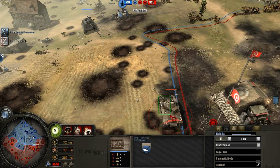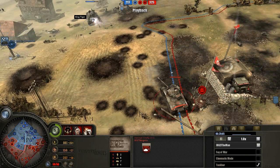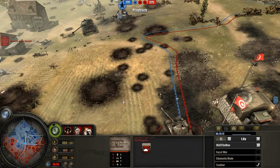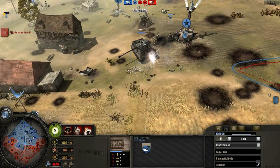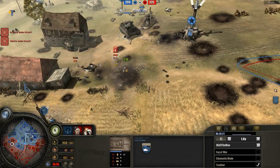You have a King Tiger versus a Sherman Firefly here, and the Firefly outranges the King Tiger. You can see the Firefly is shooting but the King Tiger is just standing there taking shots. Nice shot there from the Firefly — the King Tiger is down to almost half health. This decides to back away, and we have some buttoning action here.